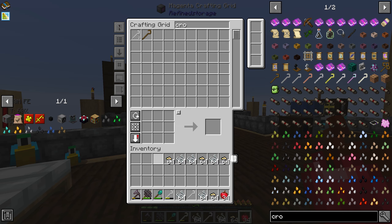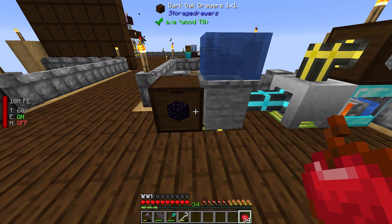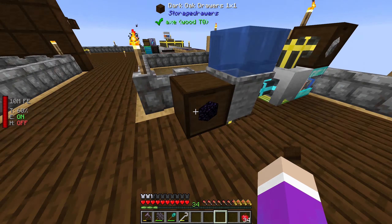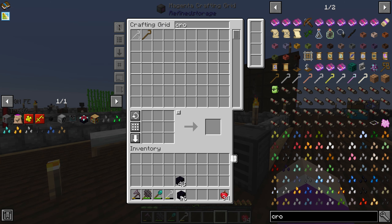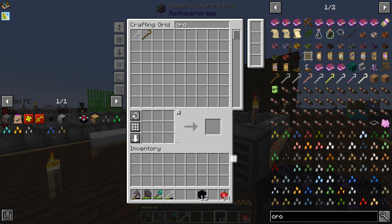To get to the nether we need to actually make a portal. I've been creating some obsidian here — we've got nearly 700 obsidian, which is great. We just need 10, so I'm going to take a bit and put it in our system. I'll put 6 away, actually I'll put 2 in the corners, so I'll take 12.